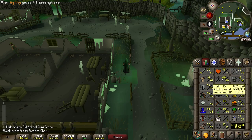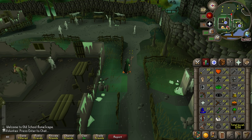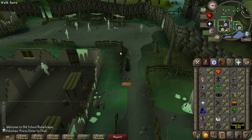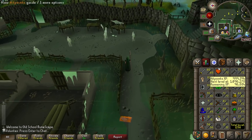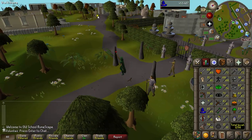There it is. I need to do one more thing actually, which is 70 Agility. I need it for Song of the Elves anyway, and it's going to help me with my potion brewing, at least for one of my herbs. So back to the Seers' Village course.